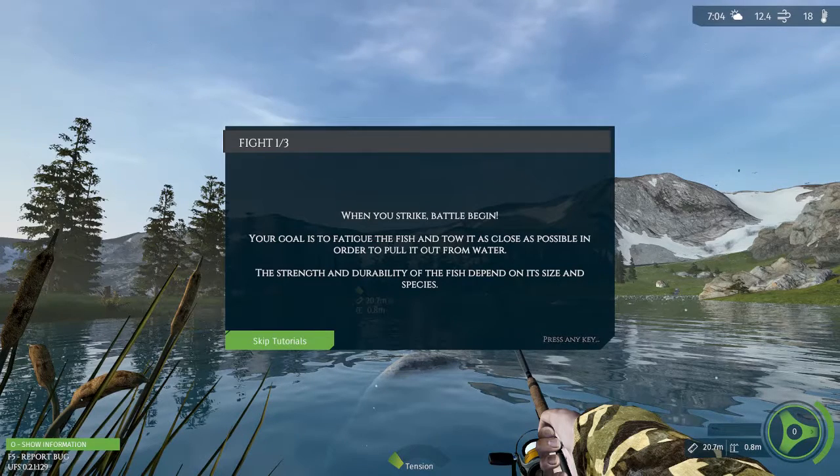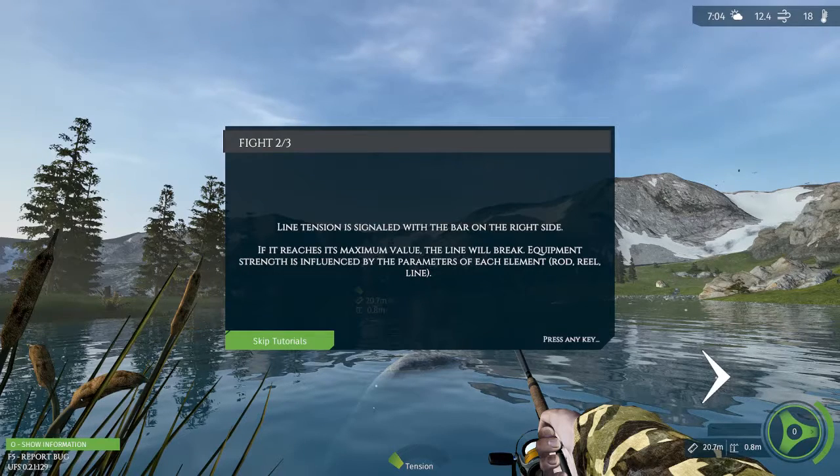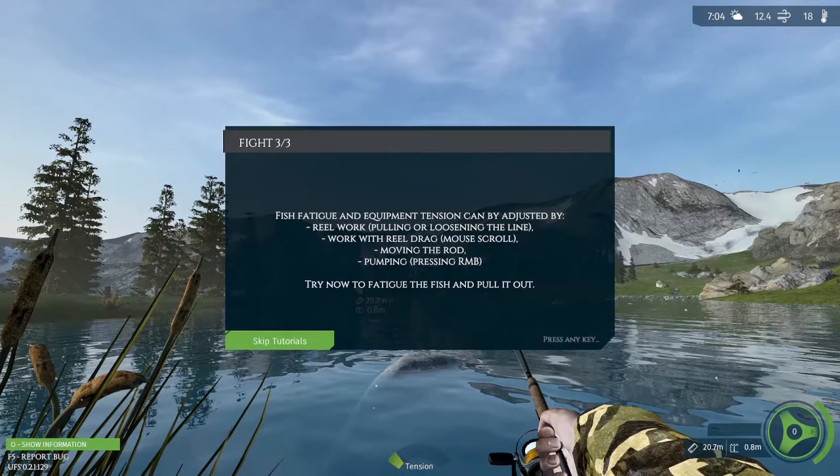Hey, I got one! It says to fatigue the fish and tow it as close as possible in order to pull it from the water. Strength and durability of the fish depend on size and species. Line tension is signaled with the bar on the right side — if it reaches its maximum value the line will break. Equipment strength is influenced by the parameters of each element: rod, reel, line. Fish fatigue and equipment tension can be adjusted by reel work, mouse scroll, moving the rod — pumping — pressing RMB.